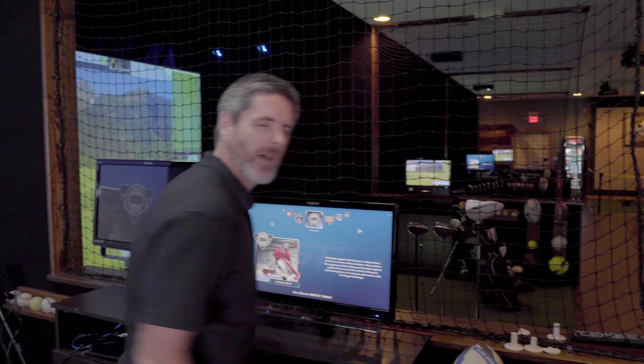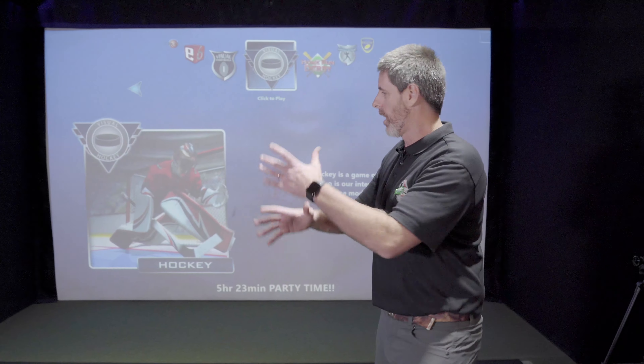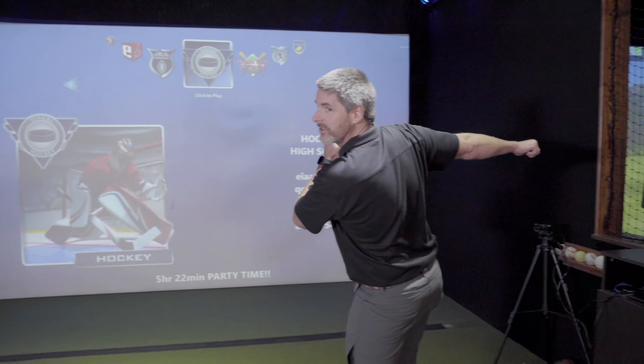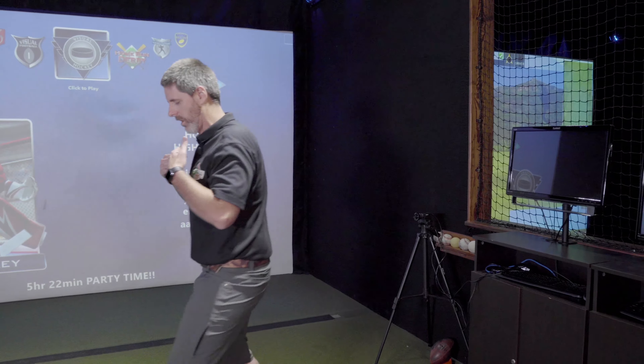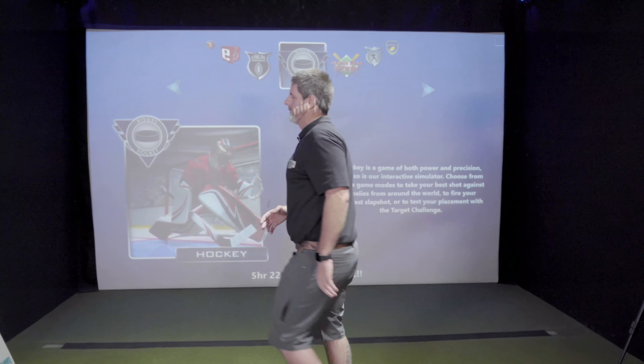There are a couple of things to keep in mind when playing games such as baseball. If you're swinging a baseball bat and you're left-handed, you have to keep in mind that the monitors are behind you, so you don't want to hit them. You want to offset yourself a little bit when swinging so you clear the monitors.